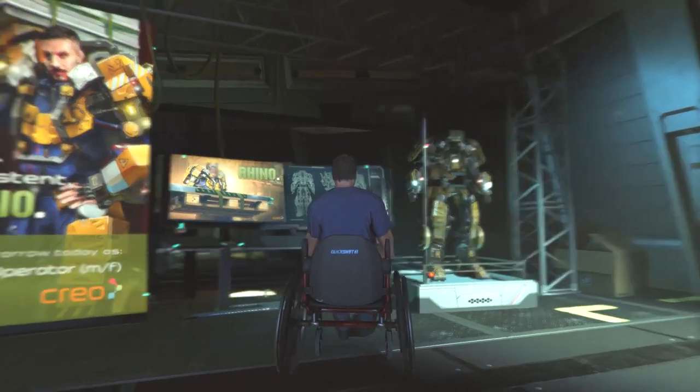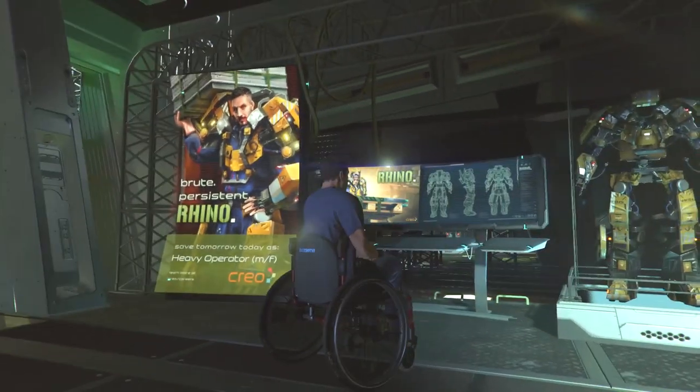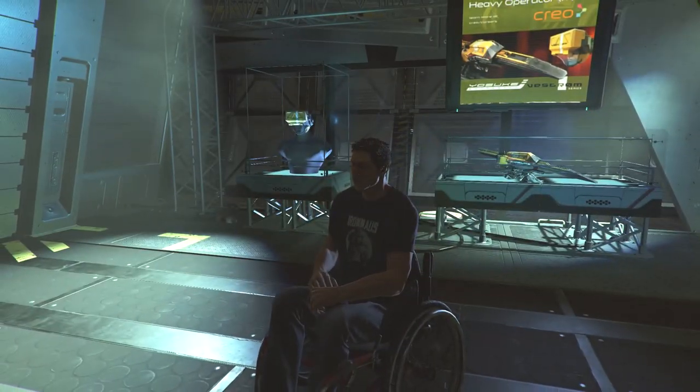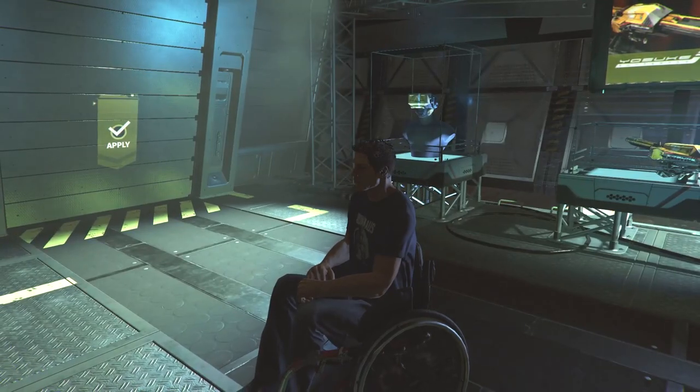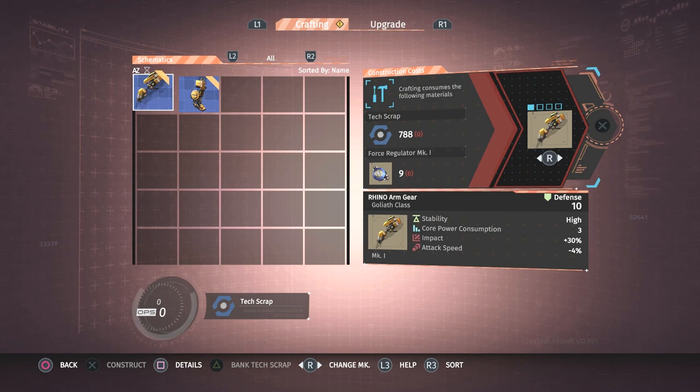The Rhino is meant for the big bruiser guys — they hit harder, knock enemies back more, things like that. The problem is you cannot finish this set during the first level because there is only one enemy in the entire area that drops any Rhino gear. As you can see, you do get higher defense and increased impact, but it also takes more power and you lose attack speed as well.